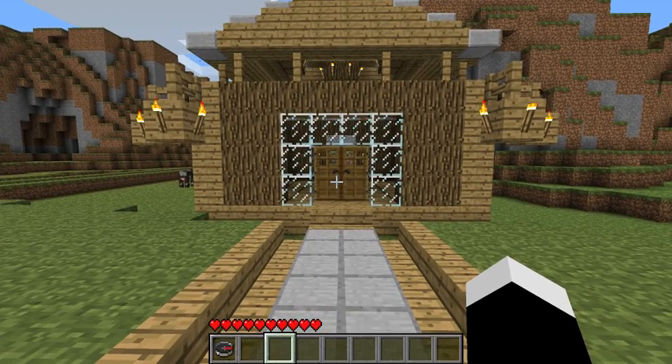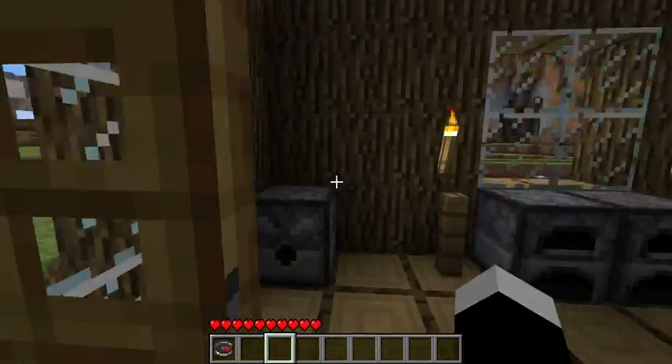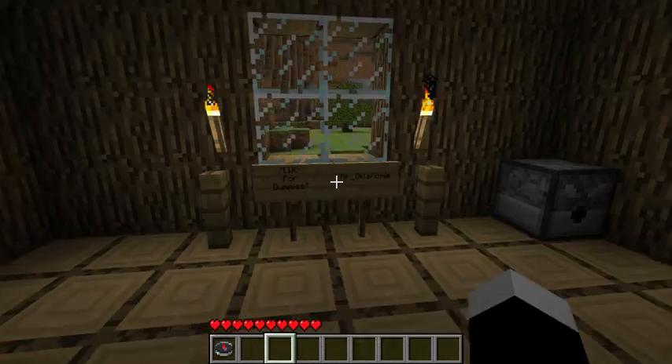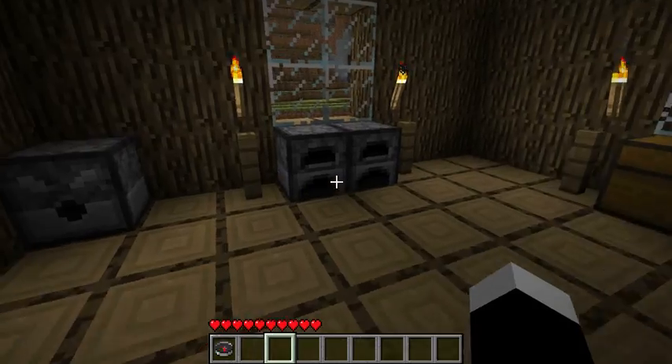I am going to be demonstrating the commands that you will use on a chest. Now, these commands that I use will also be applicable to signs, dispensers, doors, and furnaces.